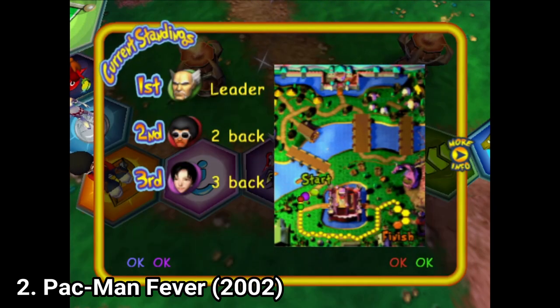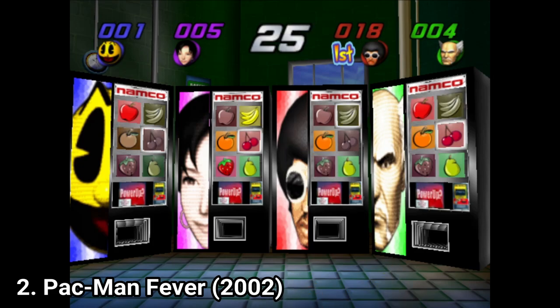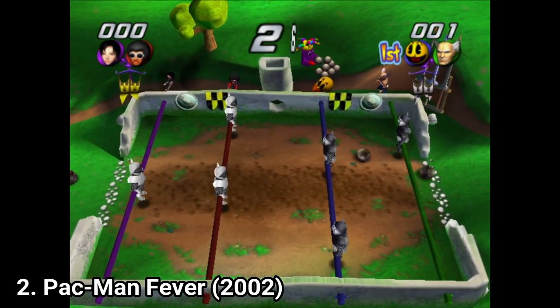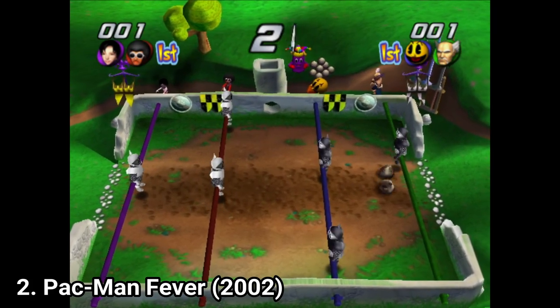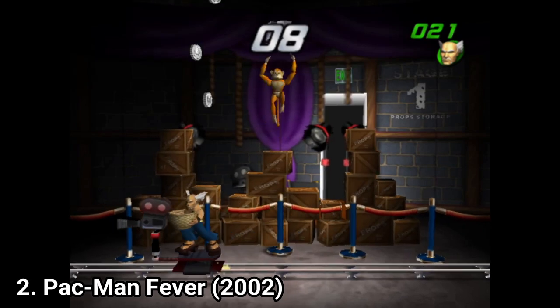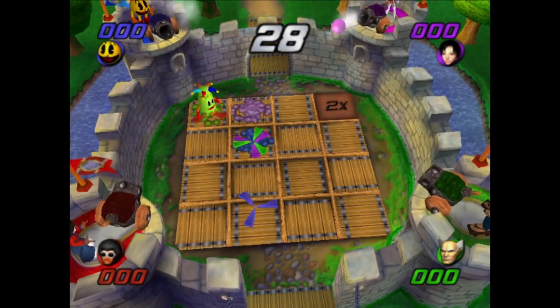There are some spots on the map that affect your opponents if you land on them, or your opponents affect you if they land on them, but even that doesn't keep the game from being boring. As for the minigames, they are repetitive, dull, and some of them aren't responsive. Others are just re-skins of the same minigames. In short, the minigames are terrible — some of them are okay at best, but the majority of the game is just terrible.